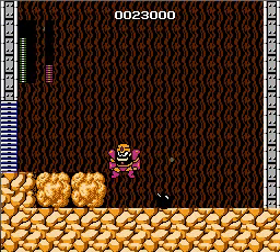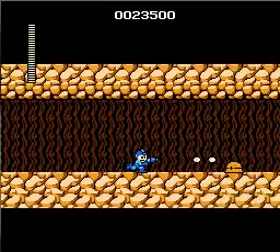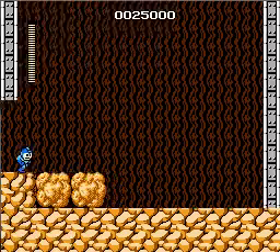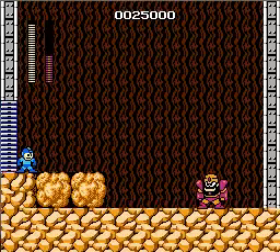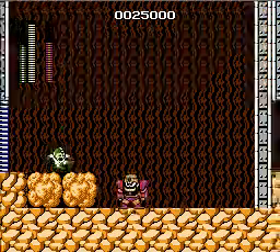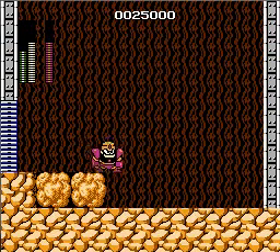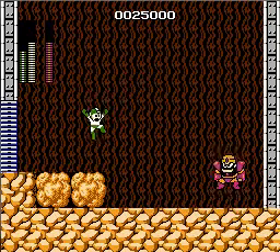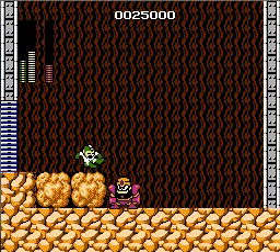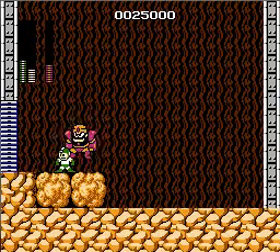Ah, no. Okay, we got him this time though. The enemy weaknesses do a lot of damage in this game. I think they changed it by Mega Man 2, which was the next game obviously. Guts Man isn't that hard, especially when you have the bomb. Should just take one more hit to kill him. It's kind of annoying when he jumps and traps you in a corner.